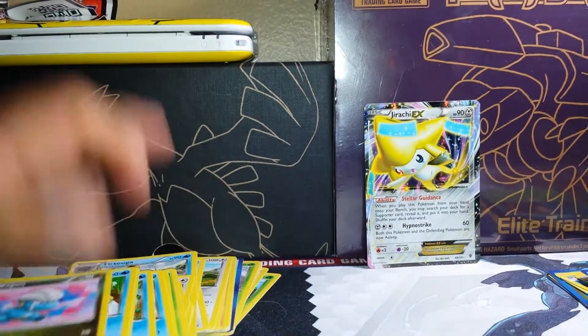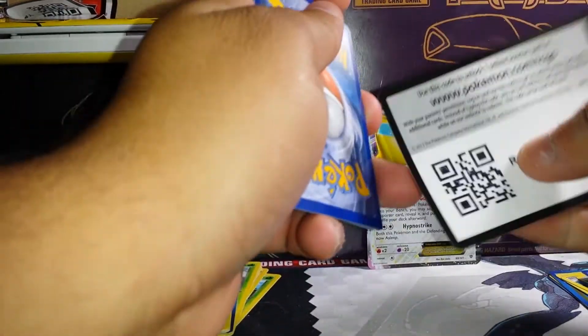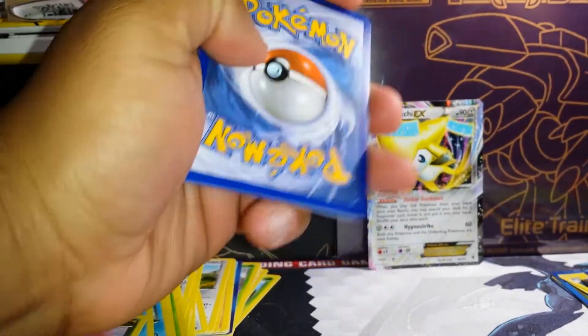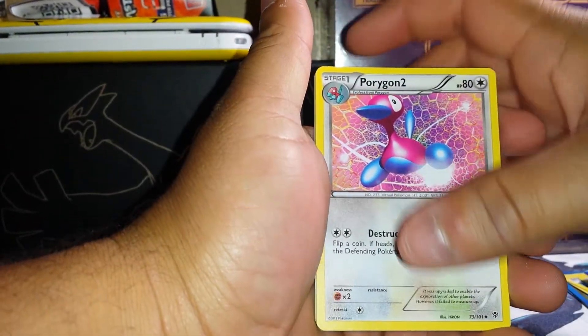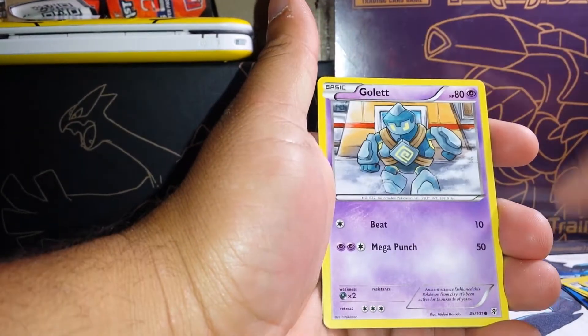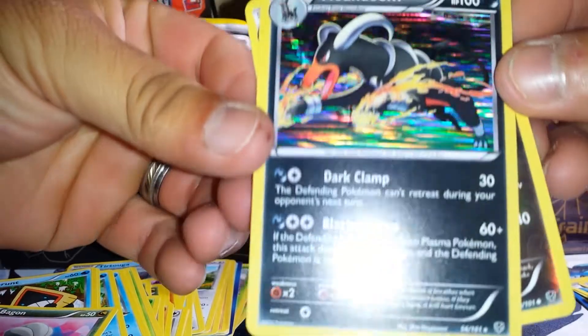Last pack. Here's the code card. Cards: Chatot, Porygon2, Caterpie, Squirtle, Teddiursa, Machop, Golett, Axew, Fraxure, and a Houndoom Holo. Don't have that one, so that's a nice holo right there.